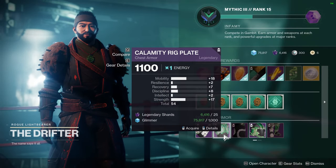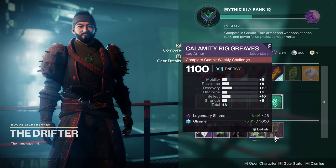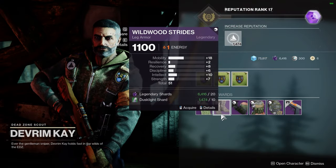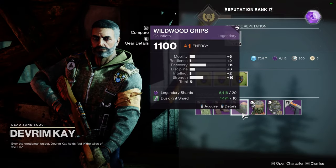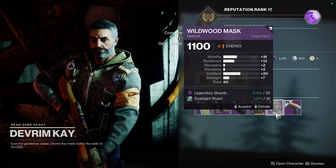Next up Titans. Zavala is selling a helmet with 23 Strength and 18 Resilience. For Titans this is a solid piece because in my opinion their melee abilities are among the best. In addition to that, 18 Resilience benefits Titans more than Warlocks or Hunters because it's tied to the Barricade Cooldown.